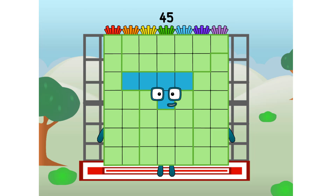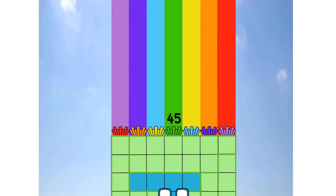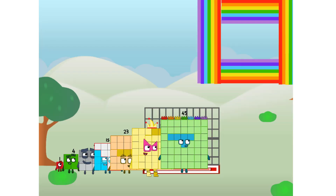45 commencing rainbow test flight. All systems checking out. 7 by 7. Wish me luck. Whoa-oh-oh! Yowzer! Didn't get that high, but I did just invent the square rainbow. Guess you've got to give it a go to get lucky.